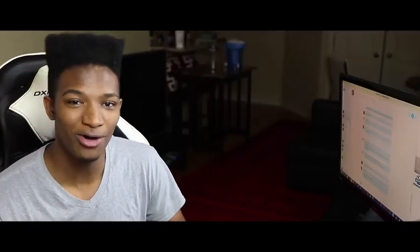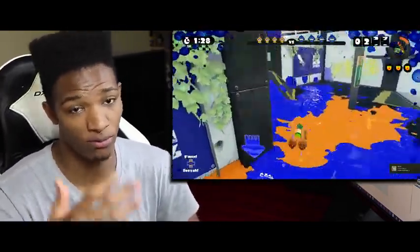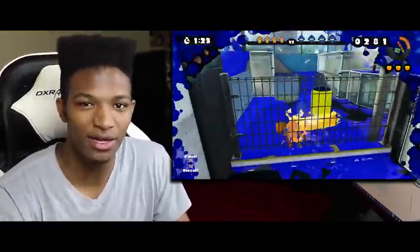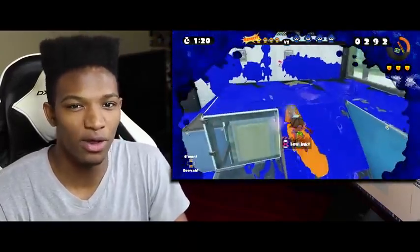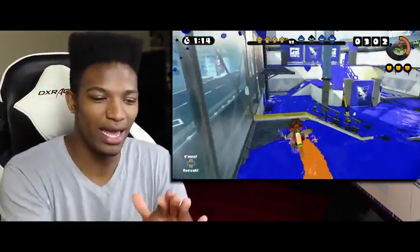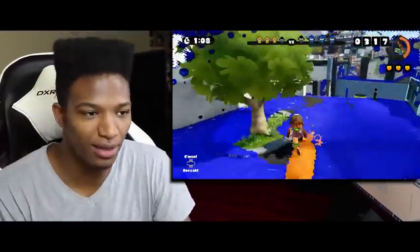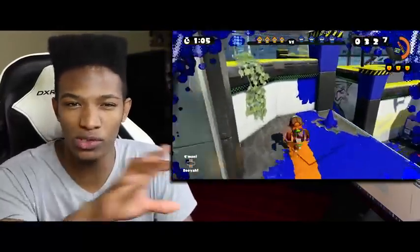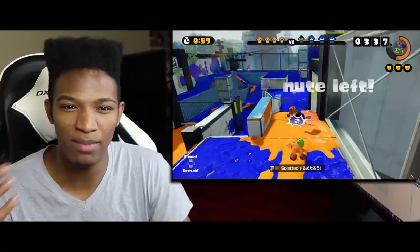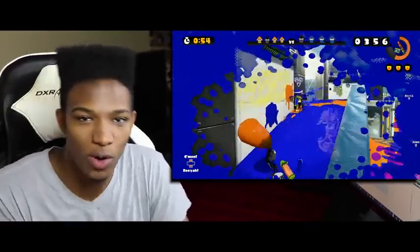The number four fact about the paintbrush is that you are able to run through enemy territory without a care in the world, provided your ink supply stays with you. You can get this effect from the ink roller, but it's severely slower than the paintbrush. There's a lot of benefit to running through the enemy's territory with the paintbrush, and them not even being able to touch you because you're so fast. No one's really going to be able to keep up with you as long as you know how to maneuver yourself.